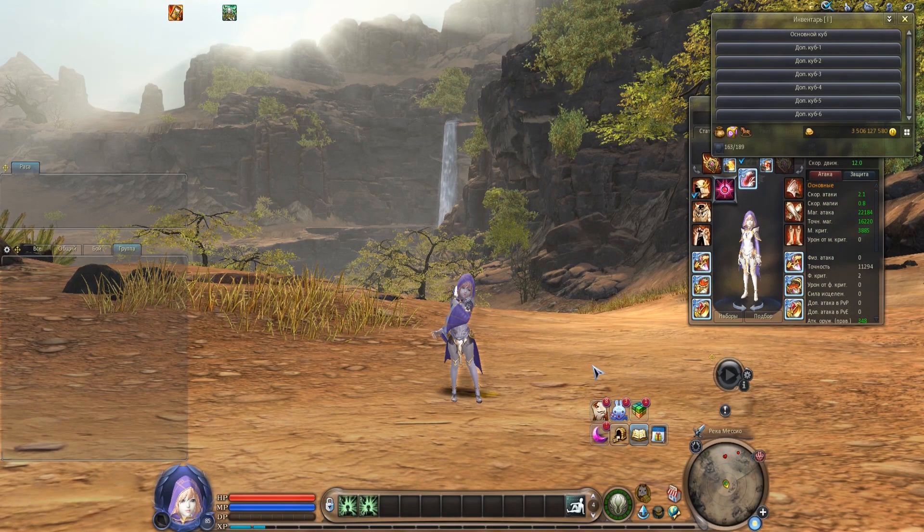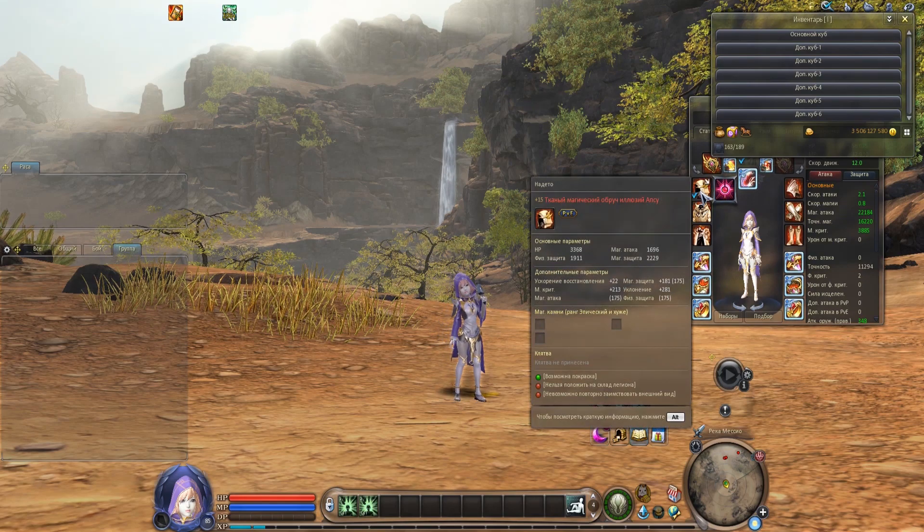In terms of enchantment, Apsu's Illusion equipment provides absolutely the same bonuses as Fighting Spirit gear. You can enchant it up to plus 15 using PvE enchantment stones.